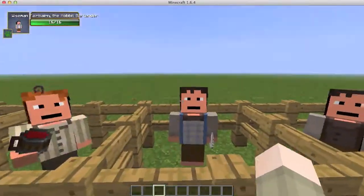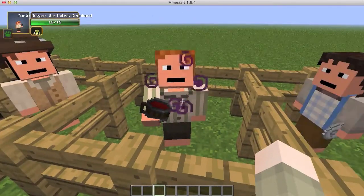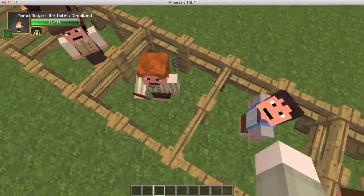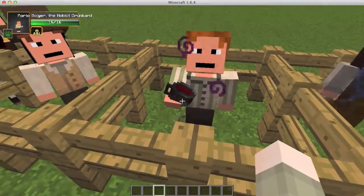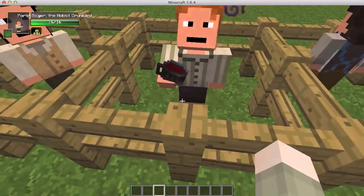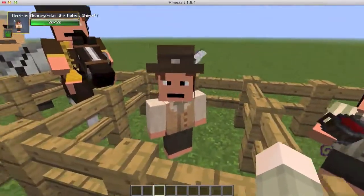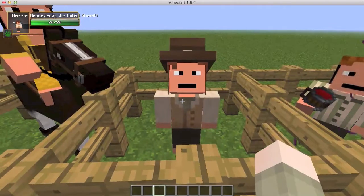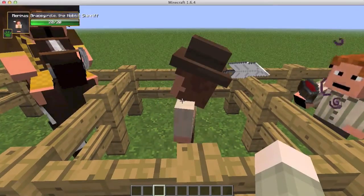Then we have the hobbit drunkard, who's hanging around the bars. He looks like he has this purple stuff and is holding a mug of some red wine-y stuff. Next we have Mer Mer Mass Brasil Griddle, the hobbit sheriff — sorry if I'm messing up the names, I'm not super fluent on Lord of the Rings.